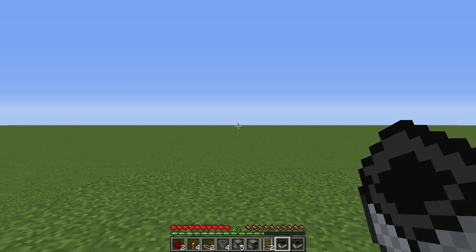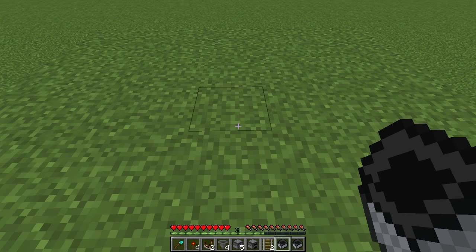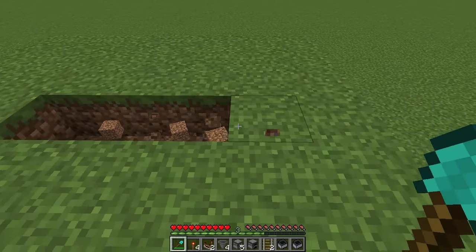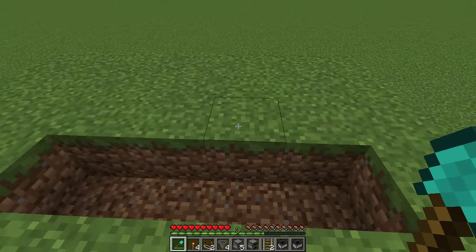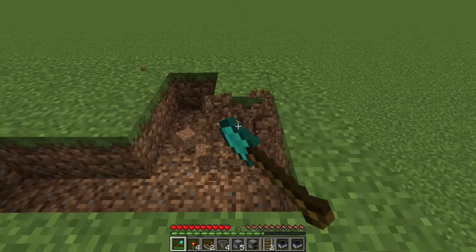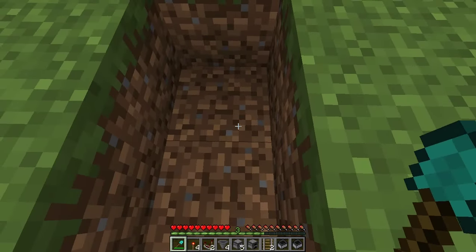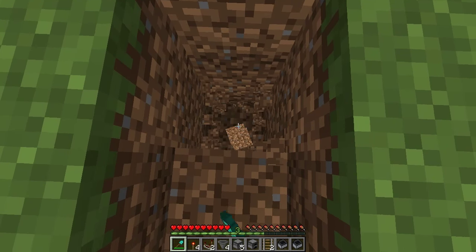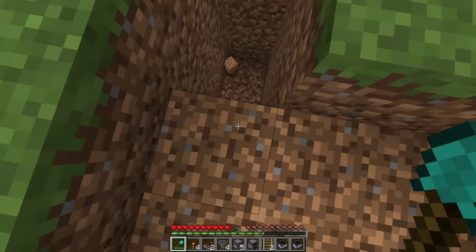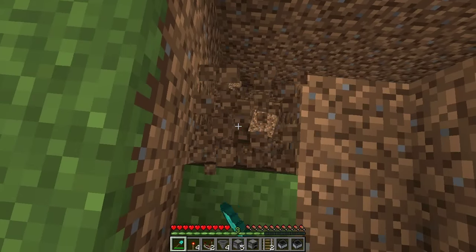The first thing we're going to do is dig a line of four blocks: one, two, three, four. On these last two, we're going to dig the two blocks behind it — one, two, one, two. On this first block here, we're going to dig it down three layers, and then the remaining ones we're going to dig down four. We can't reach the fourth one right yet, so I'm just going to dig down three and then come back for the fourth layer.